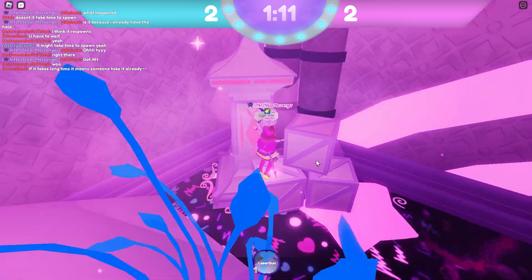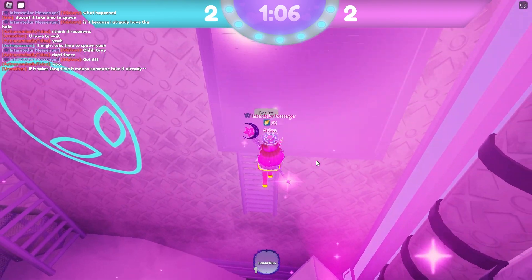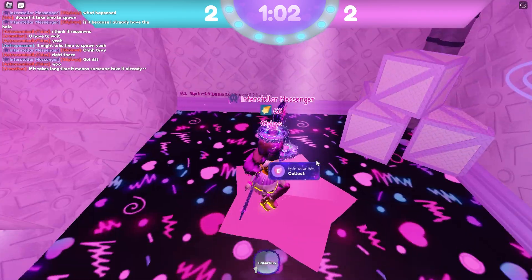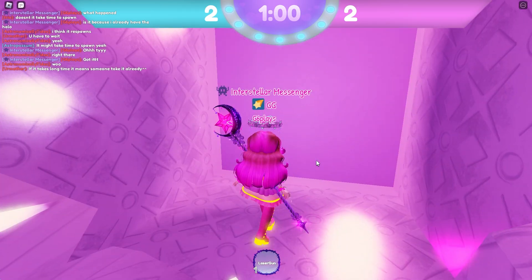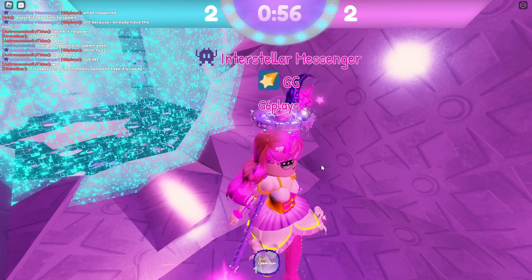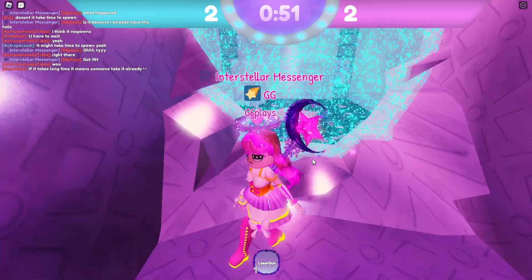Then you're going to want to go onto this little box here, jump onto this pillar, jump onto this little ladder thing. You're going to want to go in here, and here is the halo. Let's collect it. I already have the halo, so right now you would have just gotten a badge if you did not have the halo already. Now I just got the halo, basically.